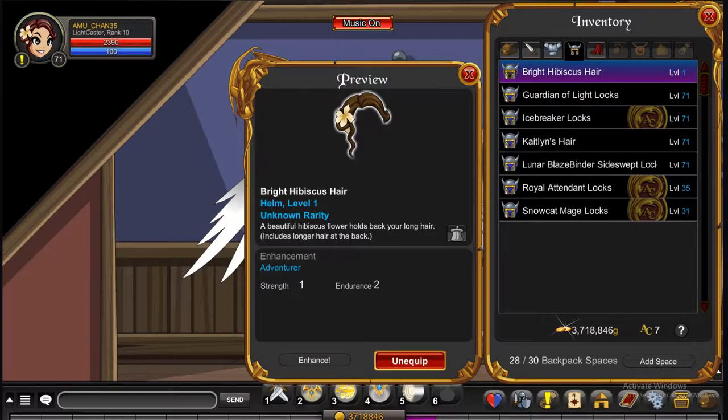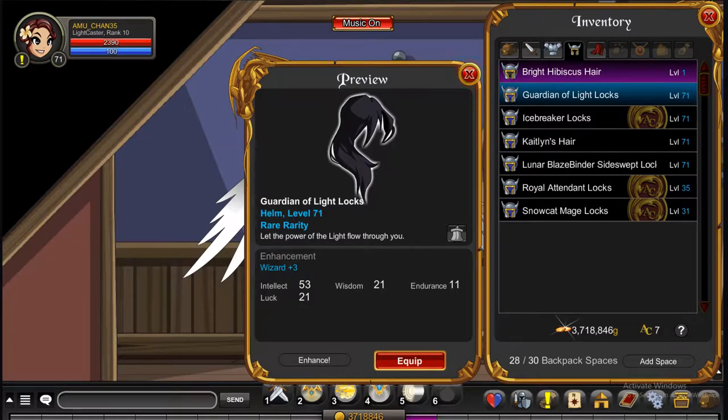The first one is the Bright Hibiscus Hair — it's so cute. And then the second one is the Guardian of Light Locks. This one is rare because it's in the quibble shop.